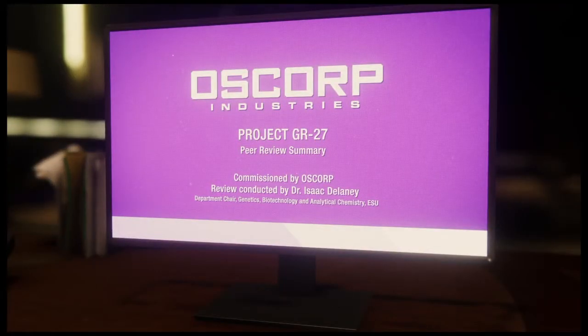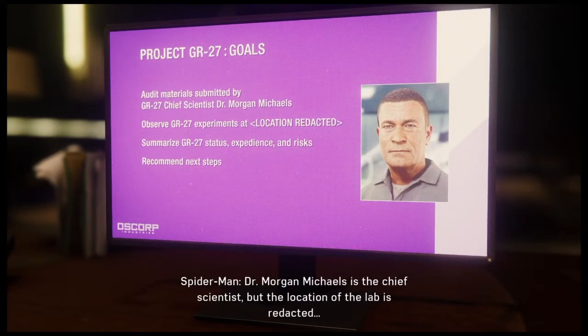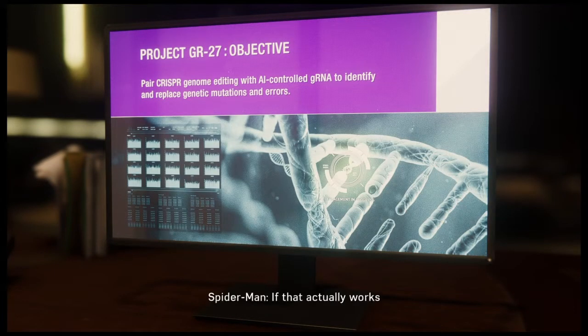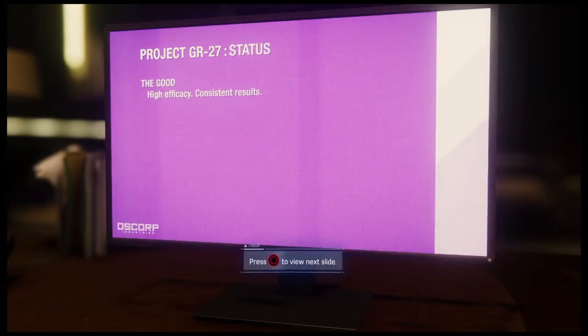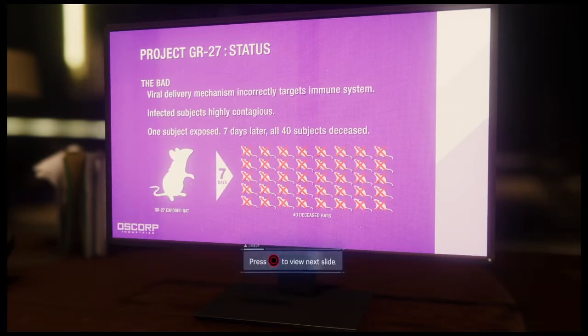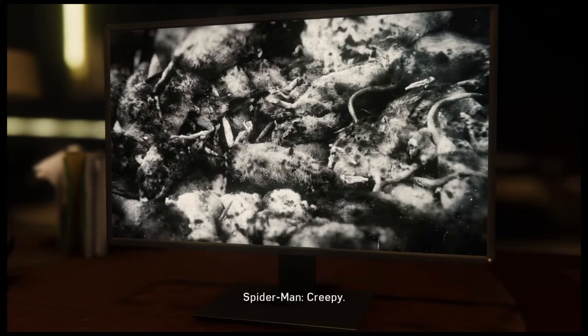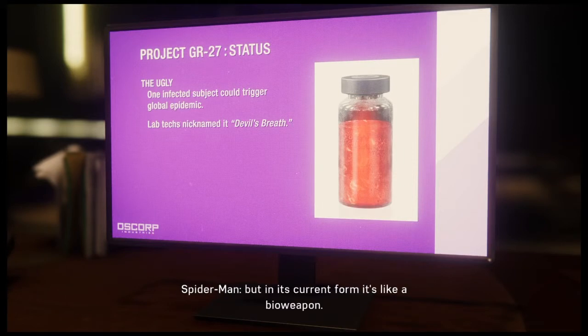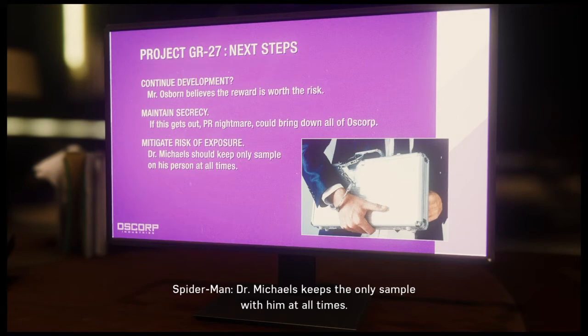GR-27 — Dr. Morgan Michaels is the chief scientist, but the location of the lab is redacted. AI-controlled CRISPR — if that actually works, it could cure any genetic disease. Cystic fibrosis? Huntington's? This is crazy. GR-27 is Devil's Breath. It's designed to cure diseases, but in its current form it's like a bioweapon. Dr. Michaels keeps the only sample with him at all times. That's why Li wants him. We find Michaels, we find Devil's Breath.